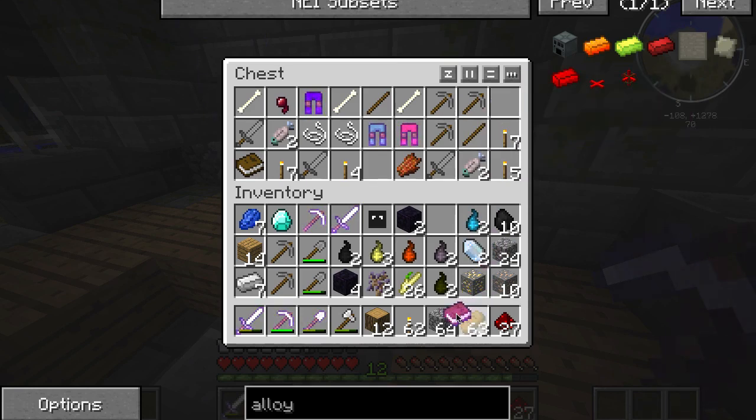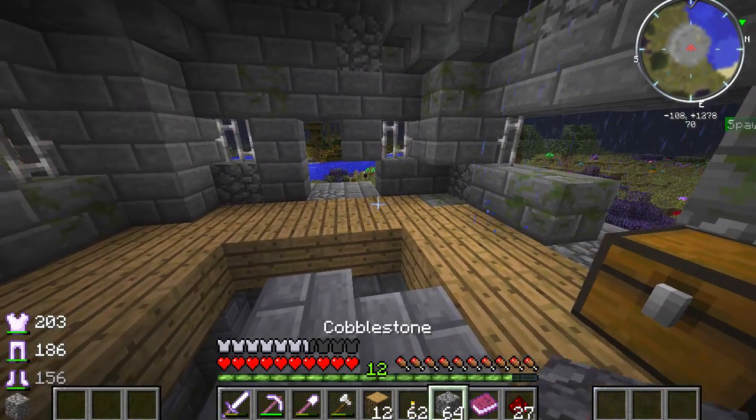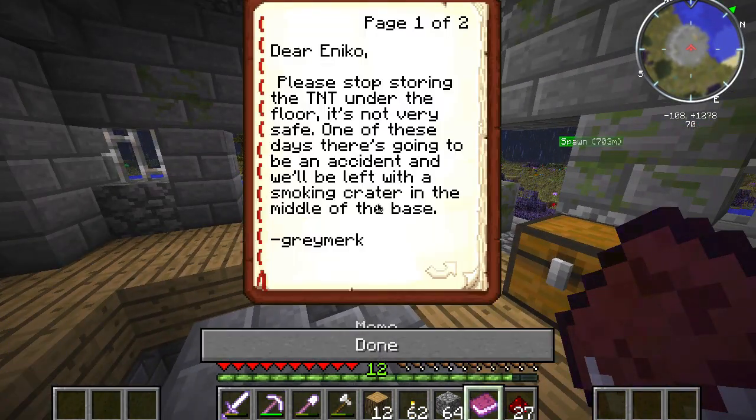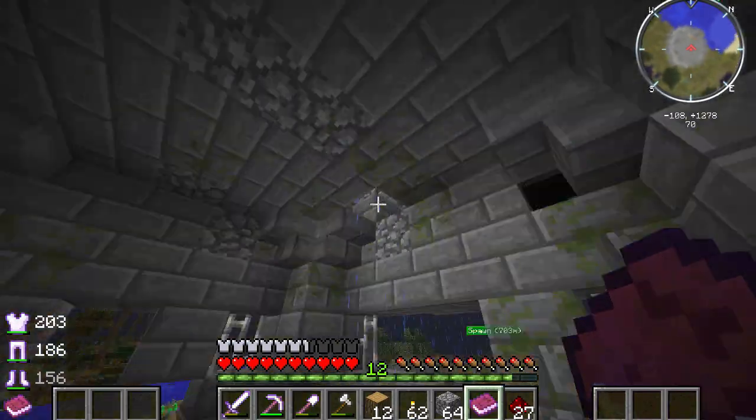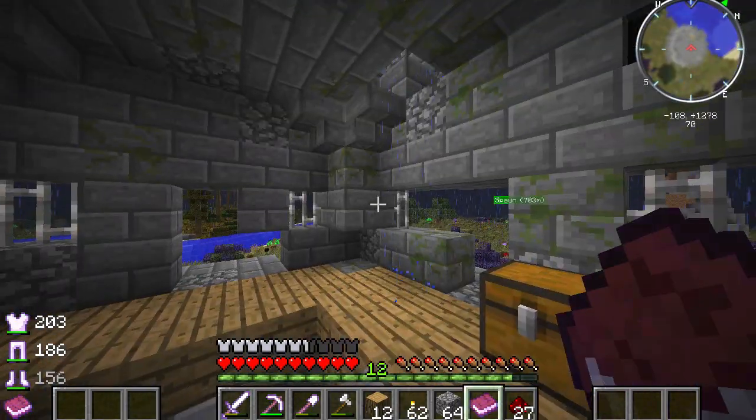There's a chest full of loot and a memo by Grey Merc - it's a book. 'Dear Enko, please stop storing the TNT under the floor. It's not very safe. One of these days there's going to be an accident and we'll be left with a smoking crater in the middle of the base.' Roguelike dungeons - wow. So this is what that is - this is a dungeon of some kind.